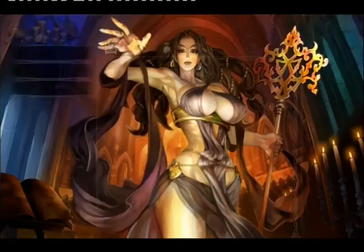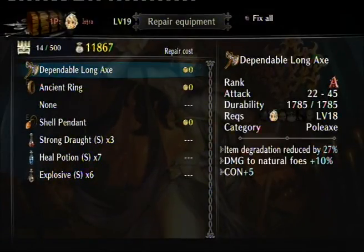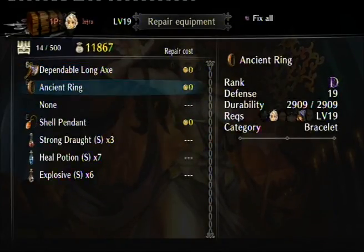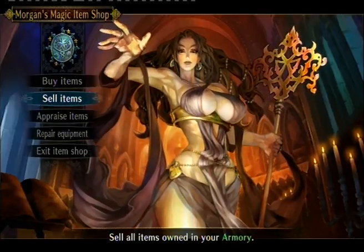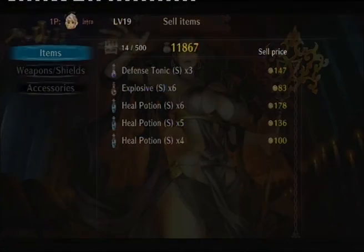Repair equipment — this is mostly for the very end when you have the stuff you want. For a fee you can repair the durability back to the original amount. But at the rate your character levels per story mission you won't be needing to repair your items for a long time, because you'll be constantly getting new items and throwing the old ones away.